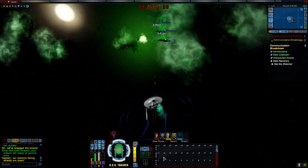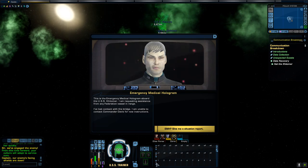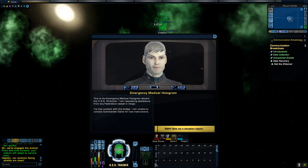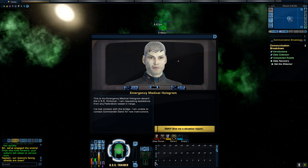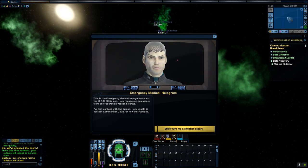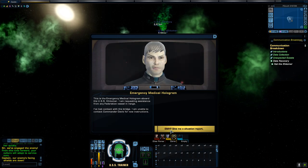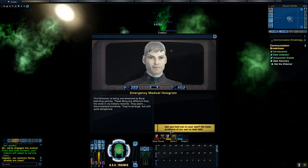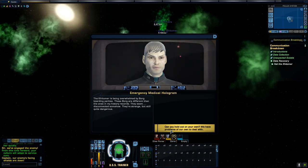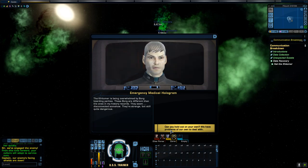This is the emergency medical hologram aboard the USS Kittimer. I am requesting assistance from any Federation vessel in range. I've lost contact with the bridge. I am unable to contact Commander Davis for new instructions. The voice you are hearing is Zachary Quinto. The Kittimer is being overwhelmed by Borg boarding parties. These Borg are different than the ones in my history records — they seem disconnected somehow. They're strange, but still quite dangerous.